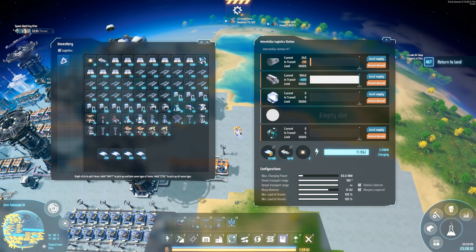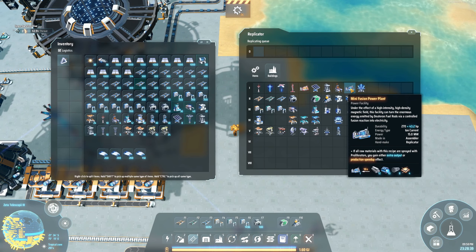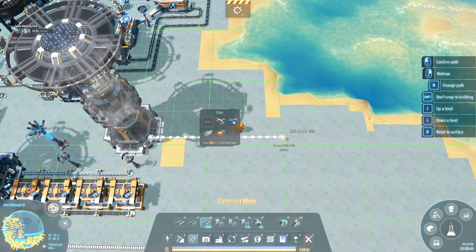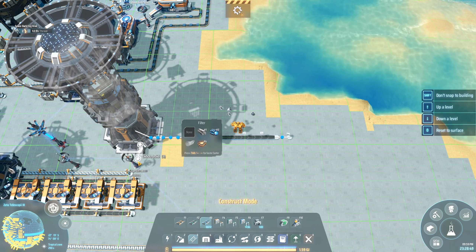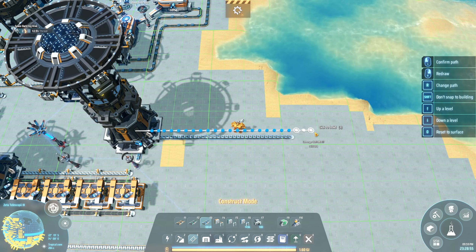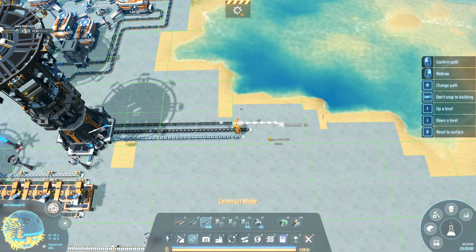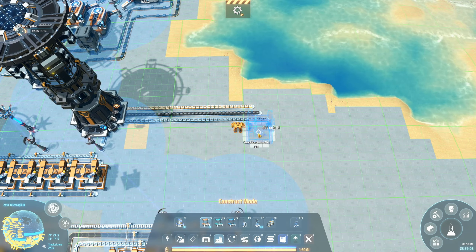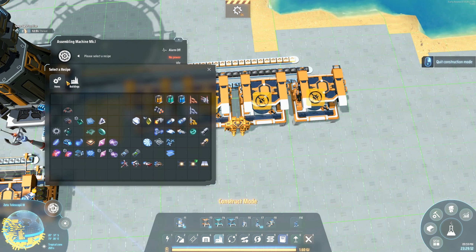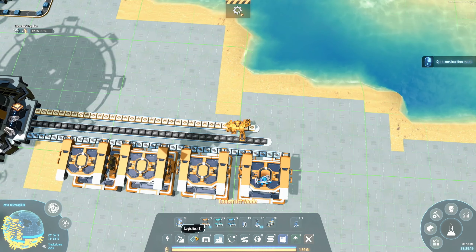I should probably put in these vessels here. So 12, 10, 8, and 4 — we are making these mini fusion power plants just so we can plop them down and get some easy power.